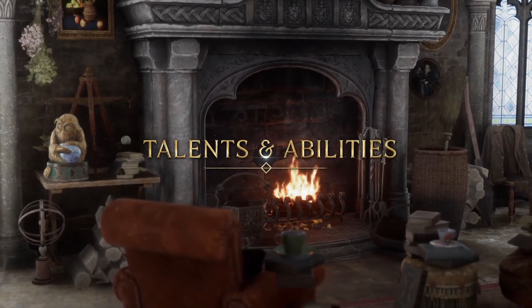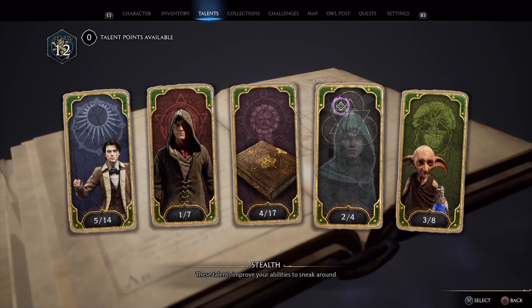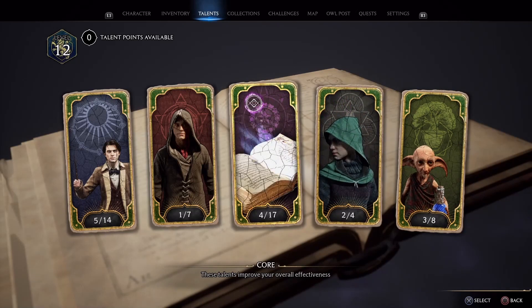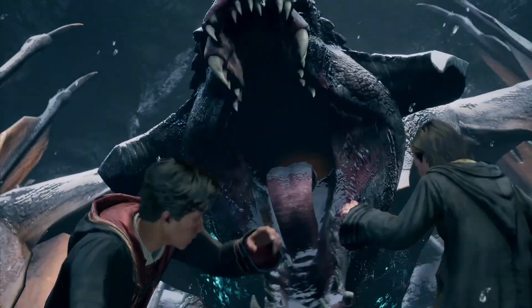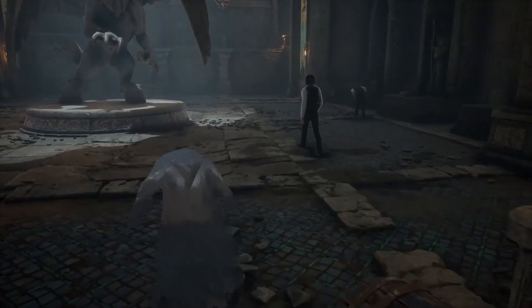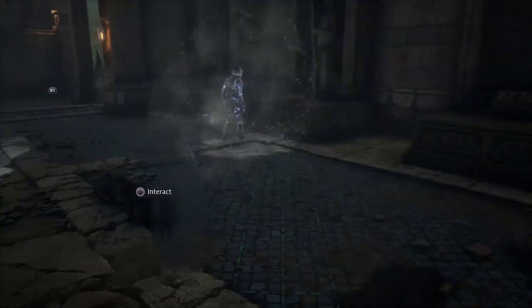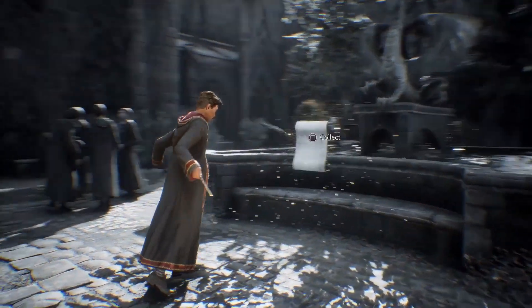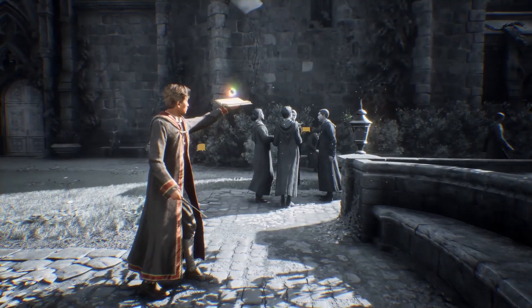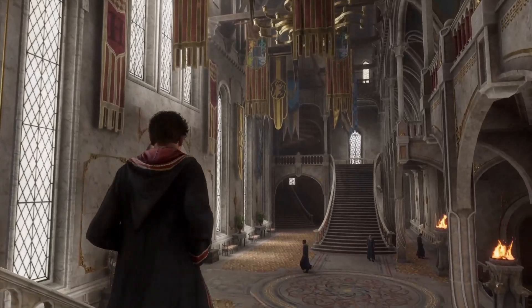In many RPGs, the use of talents and abilities is what makes your character more powerful as they level up. Skills and abilities get more advanced as the player levels up and places attribute points to a specific category. Doing this adds so many different styles of play. Hogwarts Legacy will have skills and abilities to make you have tons of different play styles. They will provide a deep dive into upgrades, talents, and skills to aid your progression as a witch or wizard. These can be leveled up by completing challenges throughout the world to earn experience. Level up your abilities by choosing talents to upgrade your spells, plants, and potions — it is completely up to you.